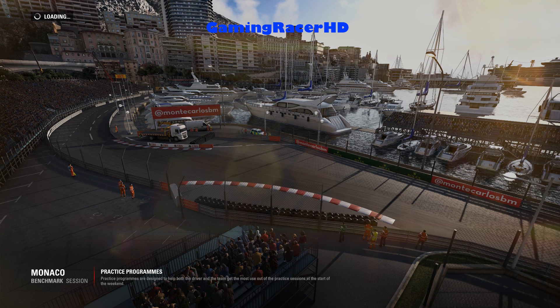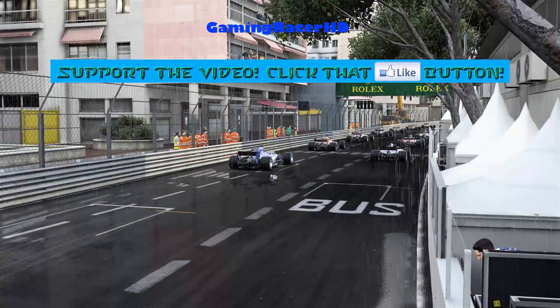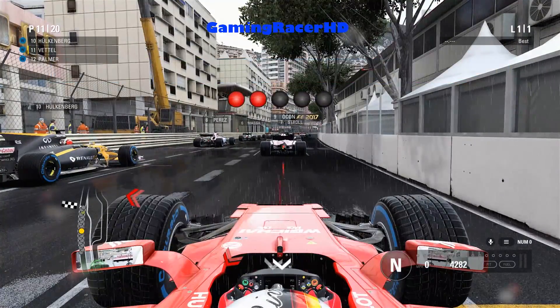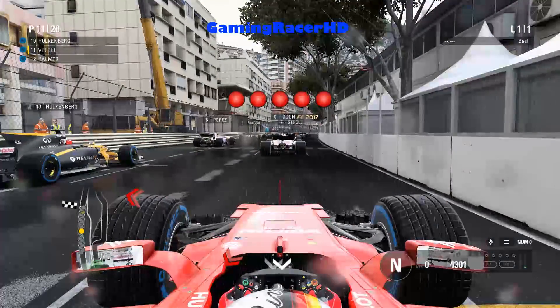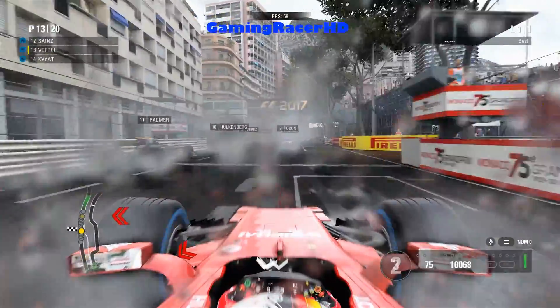I did try this on ultra high settings and I was getting like 13 FPS, so I've decided to go for high settings instead to see if the FPS improves. There is actually a driver update for F1 2017 for NVIDIA users, so I downloaded that just before loading the game, so the FPS should be a lot better. So far so good — we're getting 58-59 FPS, which is decent.